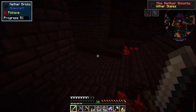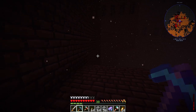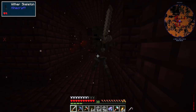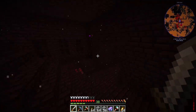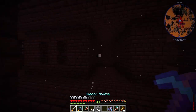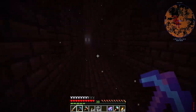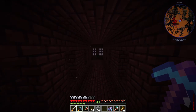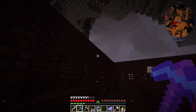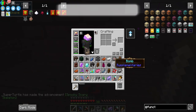We almost got a skeleton skull — just a fragment. On to our third fortress. Hopefully no one's claimed any chunks over here. We've got ghasts and wither skeletons — we're going to run, there's no need to fight those guys. We're looking for a blaze spawner and then we are out of here. Oh, that's a wither skeleton skull drop — let's go!